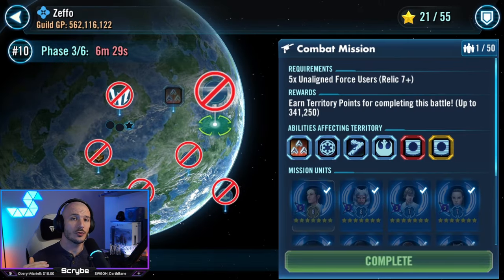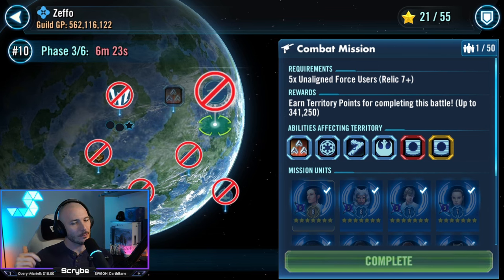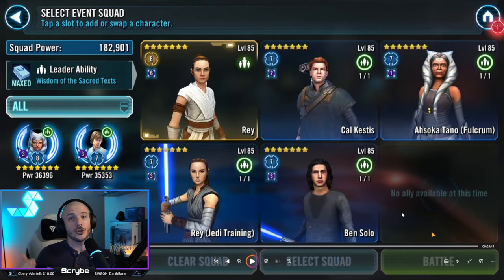Now I consider the unaligned force user mission to be relatively difficult, just because it's got a smaller collection of characters to pick from, but I did come up with a team that I feel is probably the most ideal. We're going in with GL Rey, taking in Kalkastis, Ahsoka Tano Fulcrum — who is so good for this mission — JTR, and Ben Solo. You don't need Ben Solo, but it does improve your odds. If you don't have Ben Solo, you could throw in Commander Ahsoka Tano or CLS. Rey is going to be your best bet, especially if you've got Ben to help out.